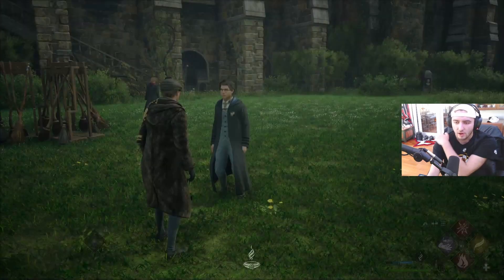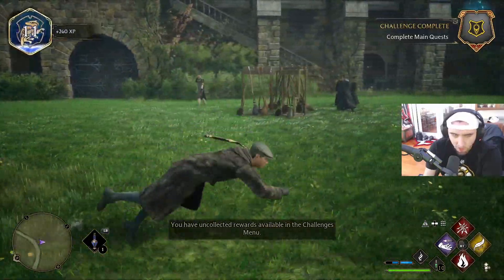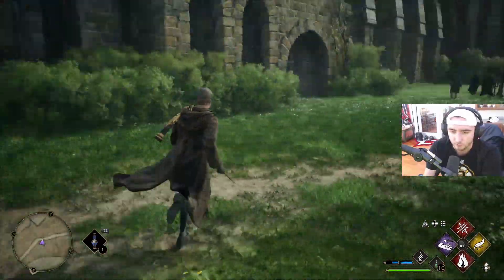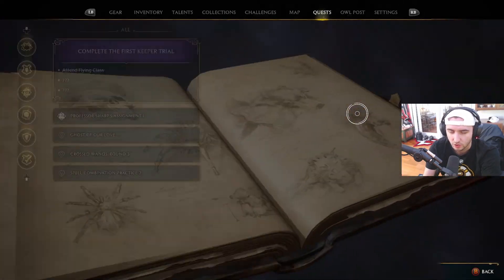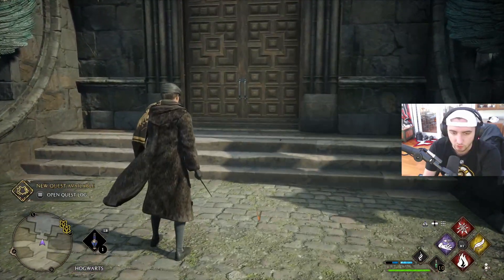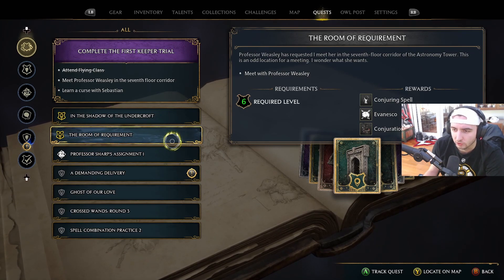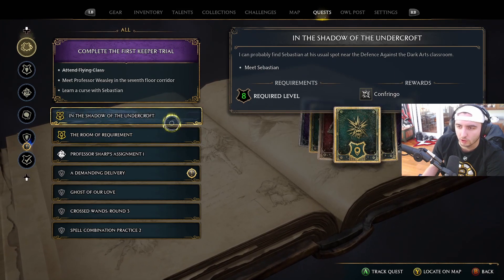That leveled me up halfway — let's go! Now what's next? We have two main quests. One where I can probably find Sebastian near the Defense Against the Dark Arts classroom and learn Confringo, whatever that is. The other quest has me meeting Professor Weasley in the seventh floor corridor of the Astronomy Tower — the reward is the Conjuring Spell Evanesco and Conjuration Spellcraft. We're going to be learning all kinds of spells.